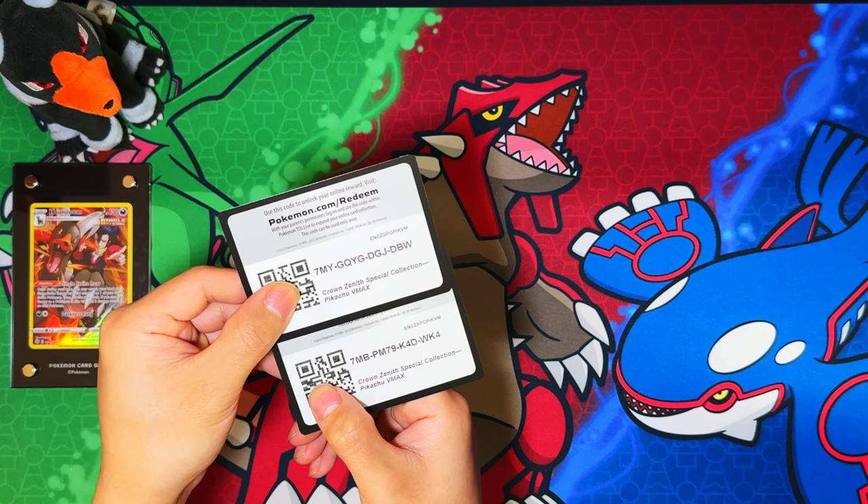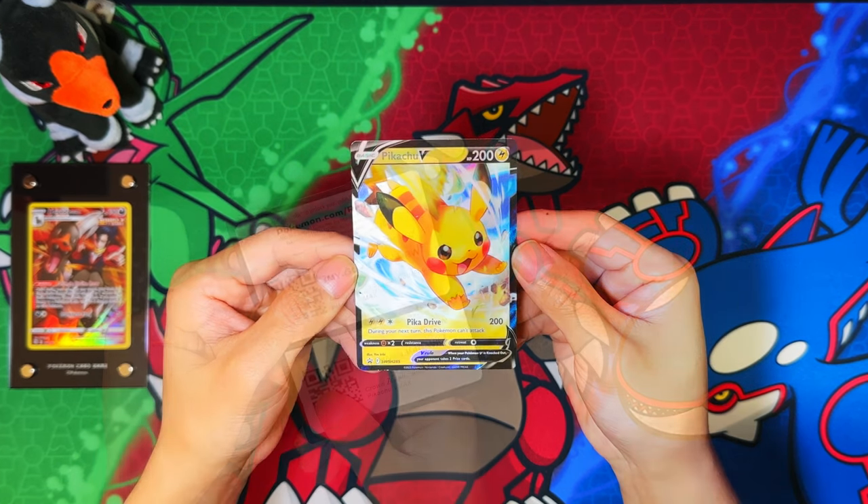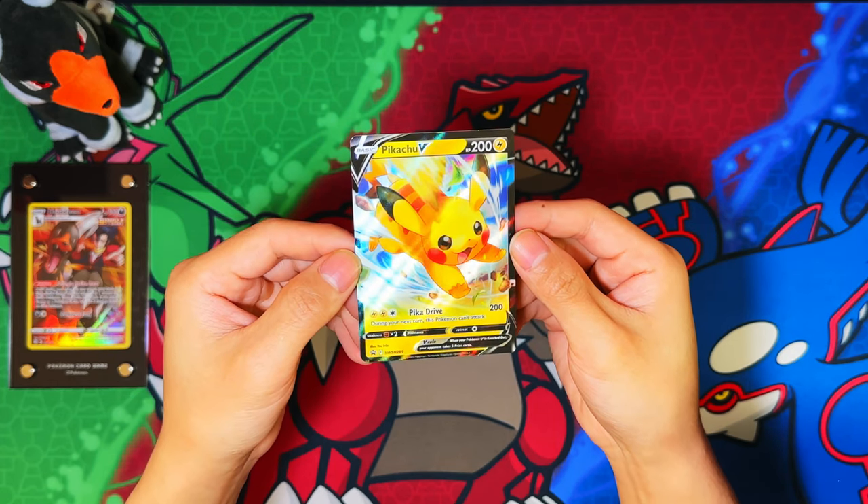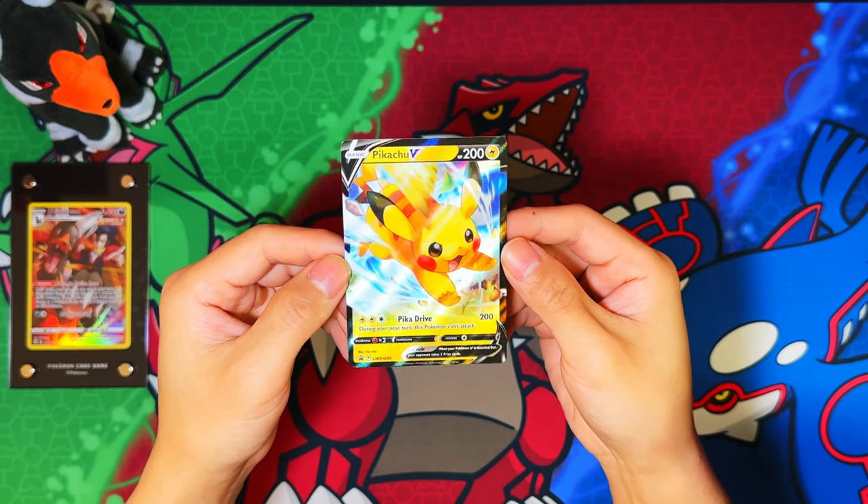Here are your code cards. Here is a cute Pikachu V promo card — this is probably the best Pikachu artwork, I love how cute it is.